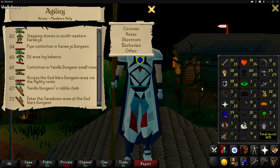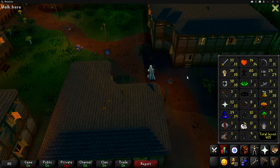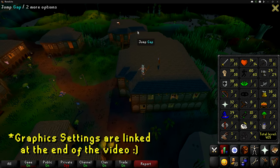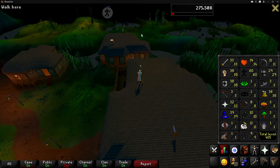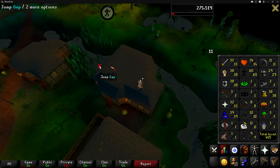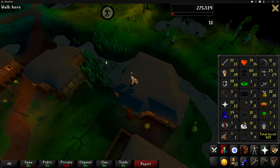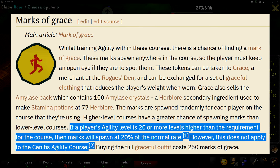I've never done God Wars before, but I figured if there is an unlock here, I might as well get that done instead of staying at level 60 and then getting level 70 another time in the future. We also don't really have a bank right now because the only cash we have left is about 3,000 GP. So it's a good thing we're sticking here at the Canifis course until we get to level 70 agility, because this course gives the most marks of grace per hour.